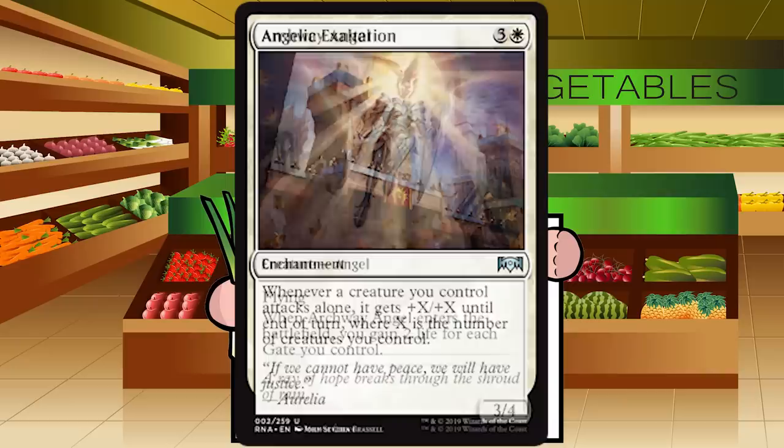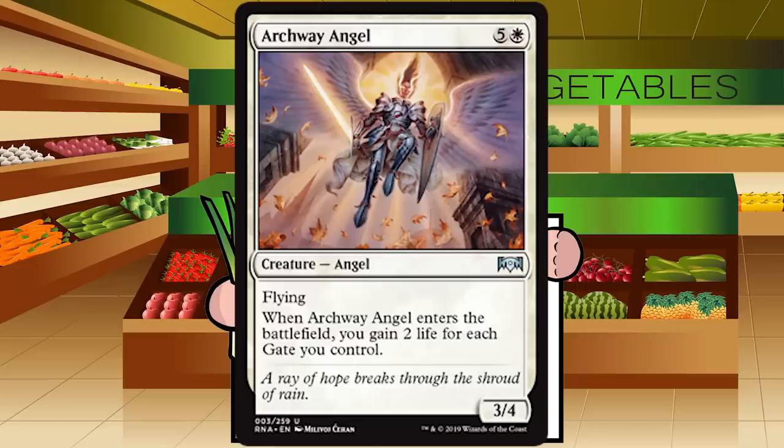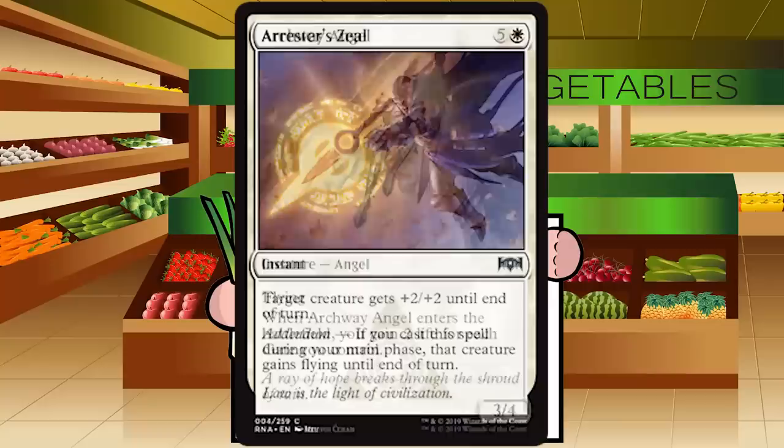Archway Angel is five and a white for a creature — Angel at uncommon. She's a 3/4 with flying. When Archway Angel enters the battlefield, you gain two life for each gate you control. This isn't the gate payoff I'm looking for — two life per gate I just don't care about, and a 3/4 flyer for six is costly. It's playable in sealed as just a dumb 3/4 flyer, a little more cuttable in draft. C for Archway Angel.